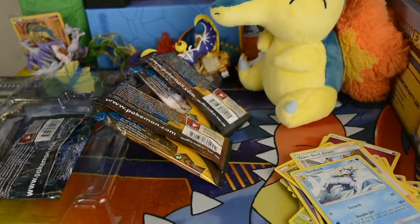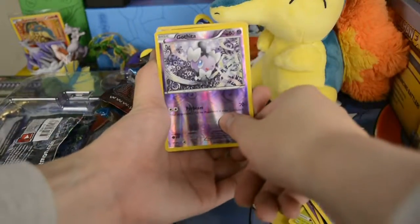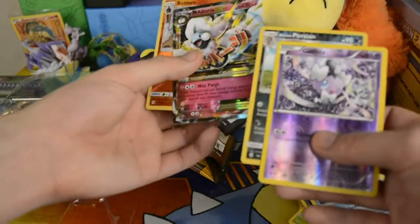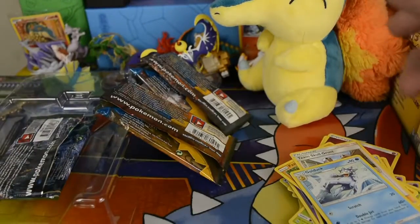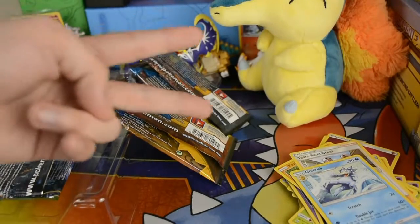So it's time for the recap. First up we've got this Gothita, very nice Reverse Holo, this Holo Potion, this Mega Altaria EX — very nice card — and this Baldor Reverse Holo. Hope you guys enjoyed this video. Don't forget to like, comment, share and subscribe. And don't forget to check the end of the video for the question.